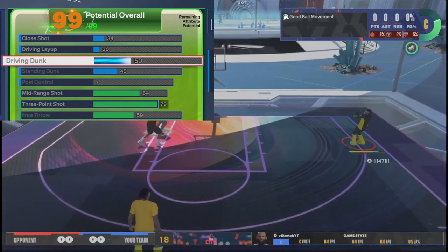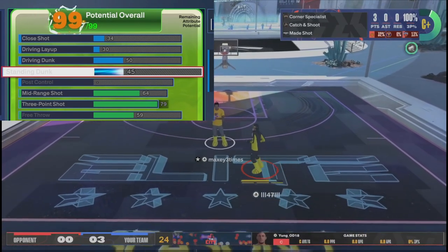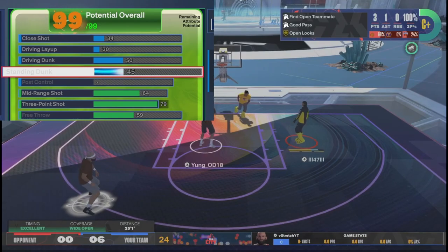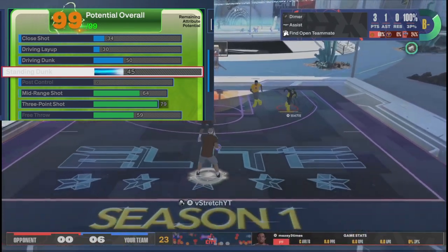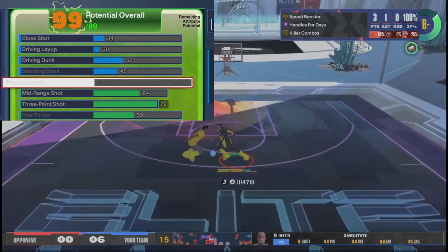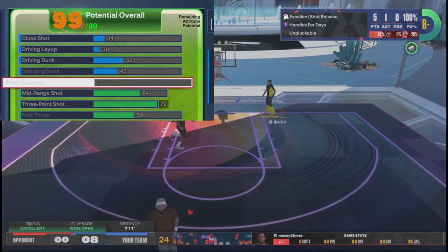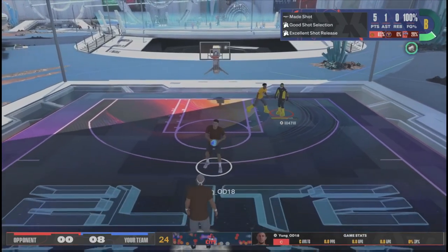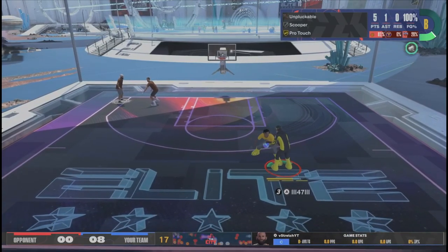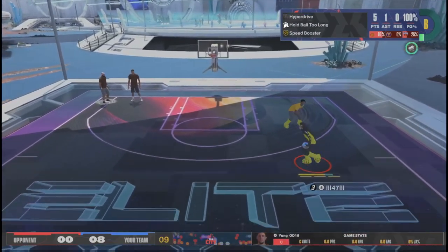45 standing dunk — you unlock a package. You can stand and dunk, so when you slash all you gotta do is activate your standing dunk, run it and you're good. This is for badges — I wouldn't have even upgraded this otherwise, but you can still finish with your standing dunk. You're a perimeter lockdown — this is a meta lockdown. This is a role player for people who want to play the most effective meta playstyle. You shouldn't even be slashing heavily, but if you do, standing dunk is good enough.